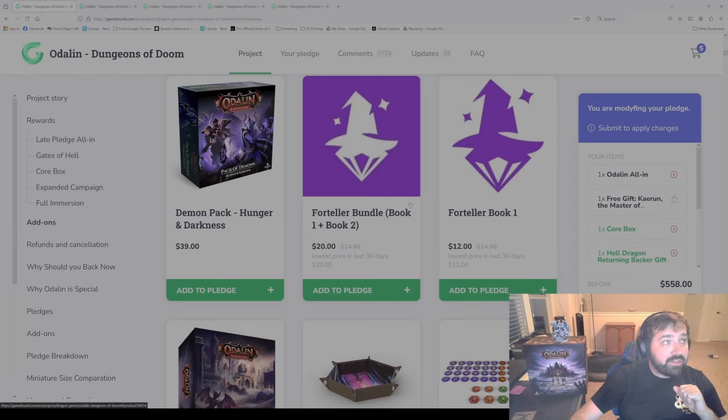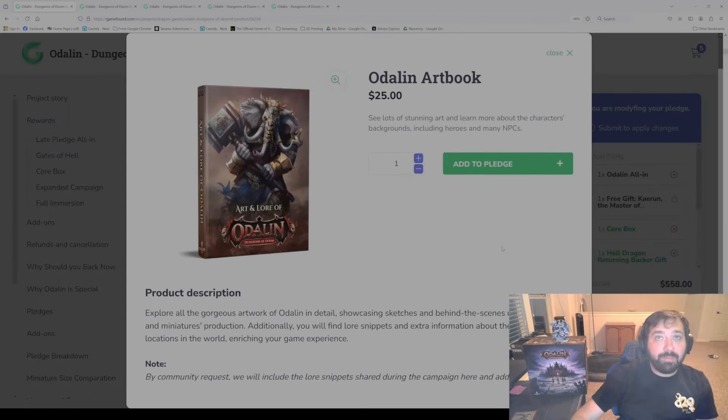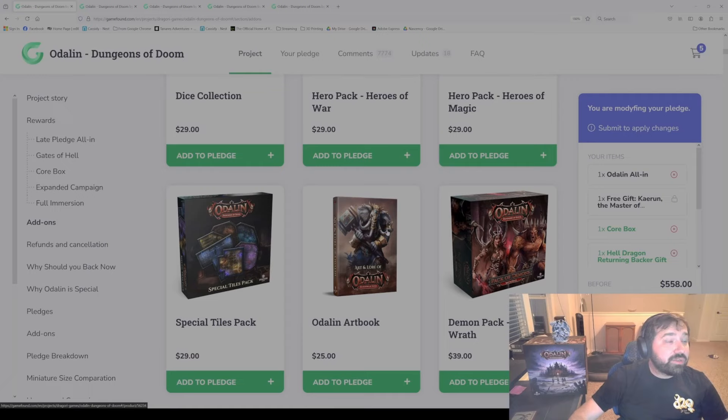Then let's jump to the Odolin art book. We call it an art book, although it may be a little bit towards an art book slash lore book, because there were quite a few snippets that Michael made of different characters and lore of the story during the campaign. People really liked that and wanted it included. So it will be an art book with all the fantastic art that we use, plus some of that lore, so you can learn more about that world.